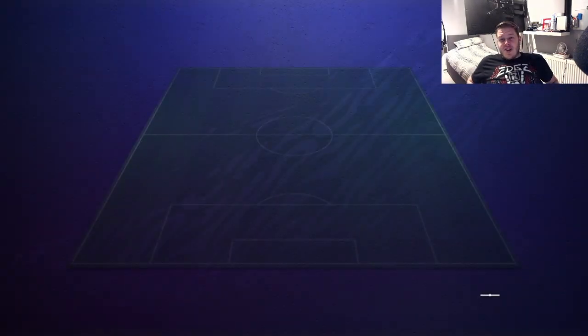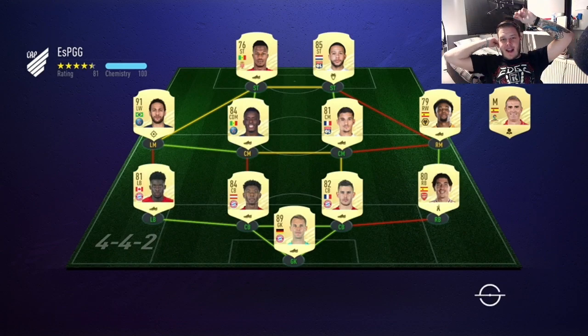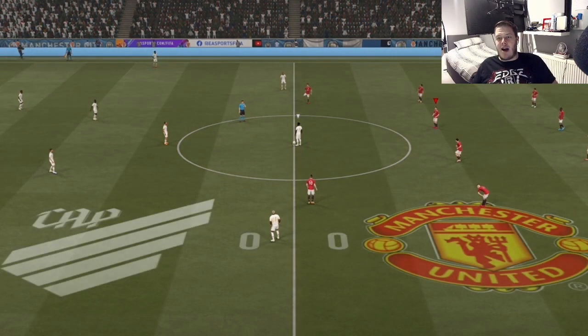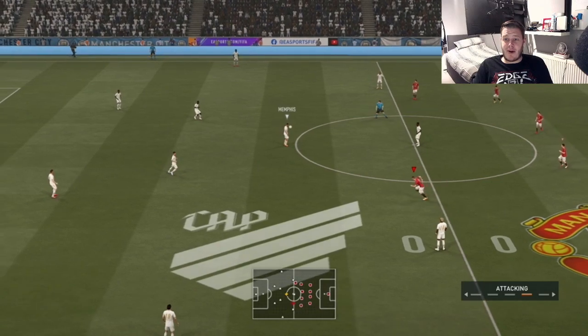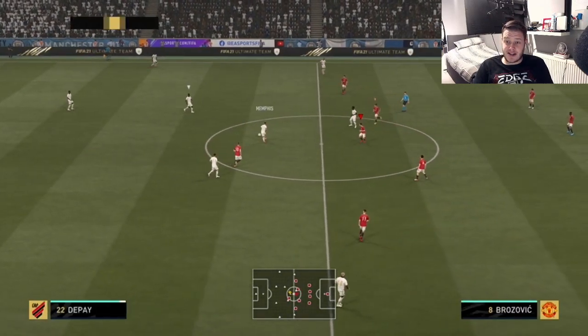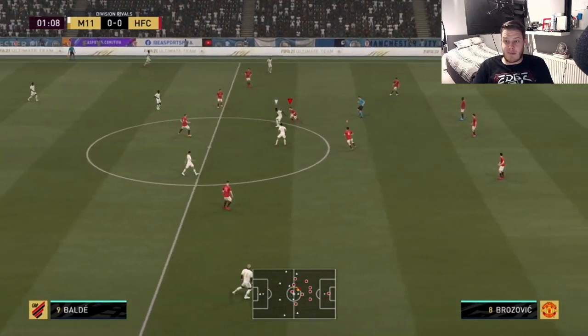That took an age - kept disconnecting from my opponent. This next guy has got Neymar - that's a really mad team. Keita and Depay up front, Adama, Neymar, Odriozola, and Alba. He has Alaba who's moved to centre-back, Lucas, Amandes, Alphonso Davies - who I've used and know is incredible. This team is a bit crazy.